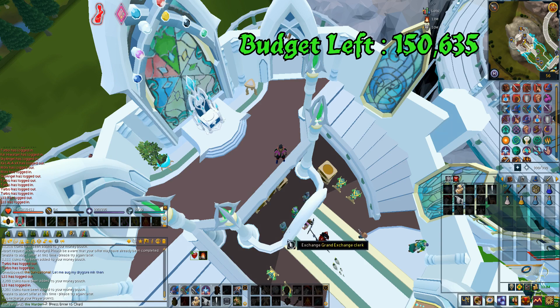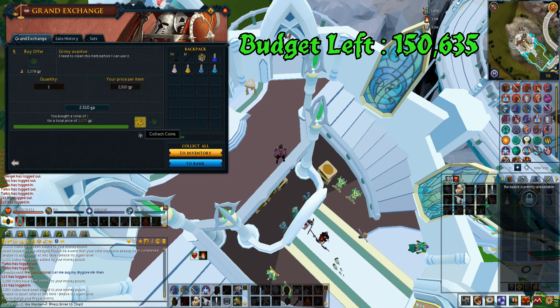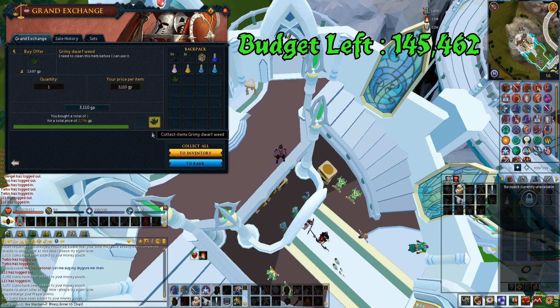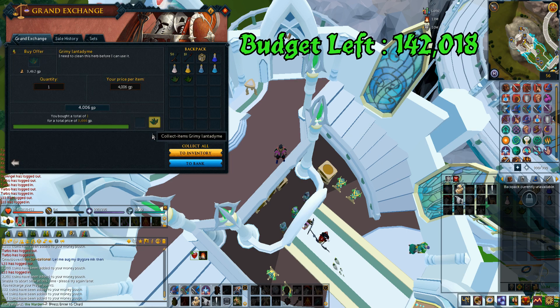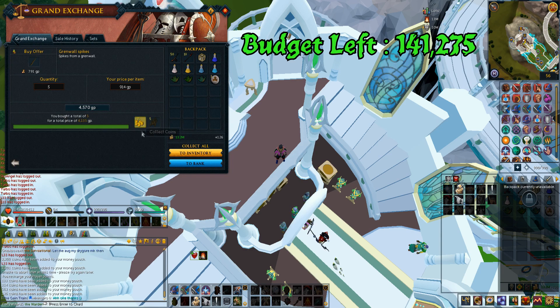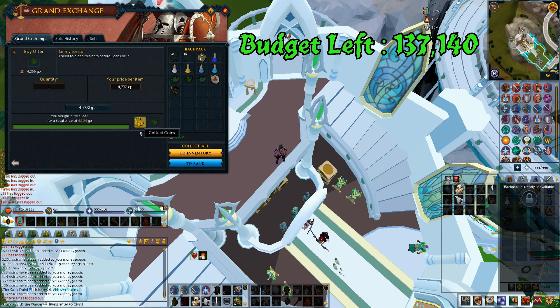For the second purchasing screen I have the rest of the ingredients for the overload: the Avento for 2.3k, the Dorfweed for 2.7k, the Lantodime for 3.4k, the Muderoon for 700gp, the Grenoil Spikes for 4k, and the Torstool for around 4k as well.